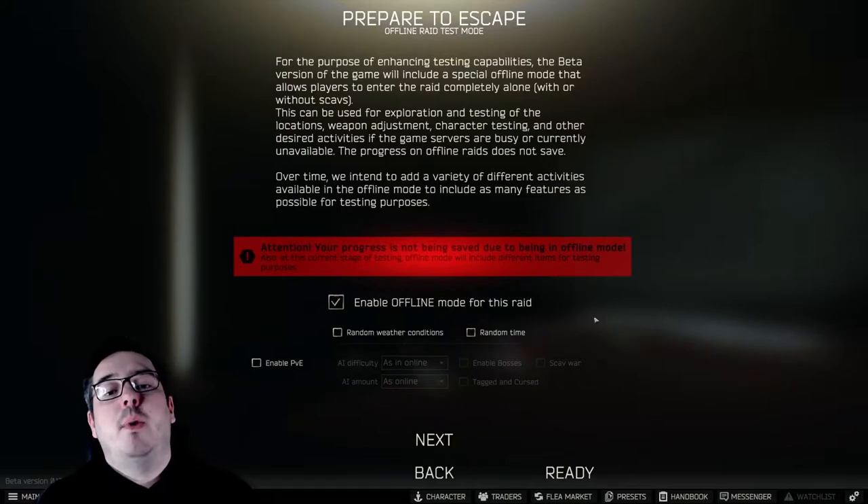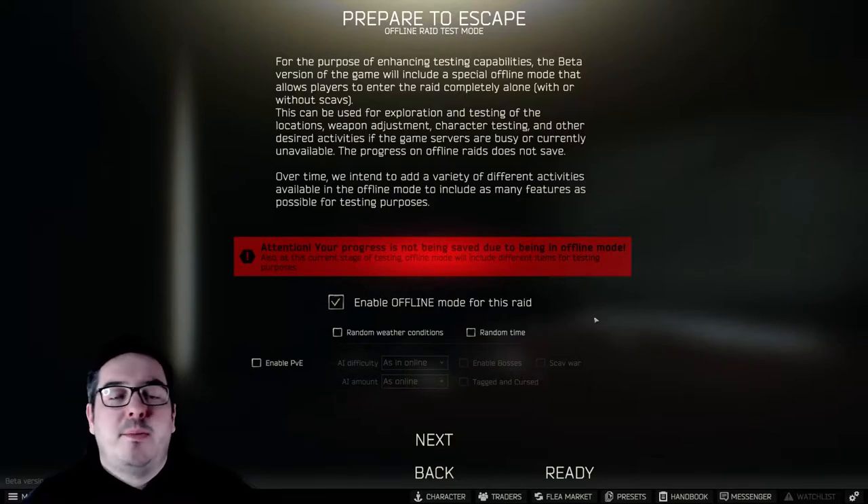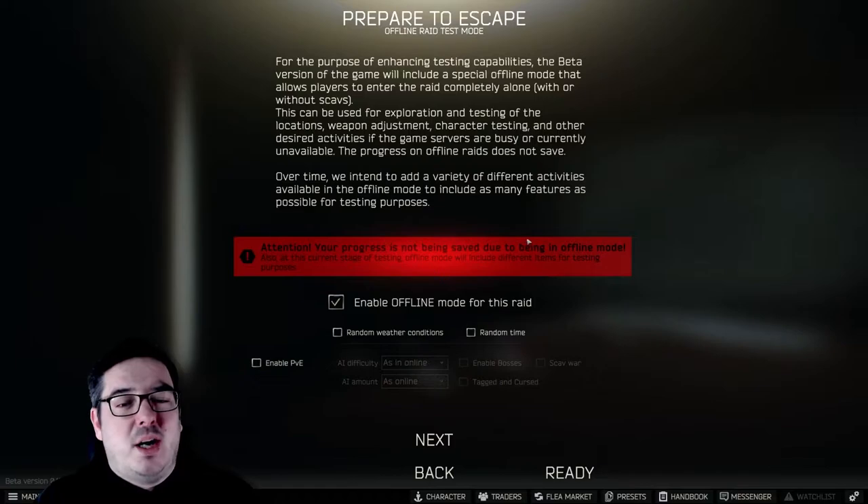When you go into offline mode, you won't lose anything at all. Even the ammo that you fire in the raid, you'll get that back afterwards. So it's literally just a practice playground for you to get to grips with maps or get to grips with different guns. I know we've got the firing range in the hideout, but it's not as good as actually shooting at moving targets. So you just tick enable offline mode for this raid.